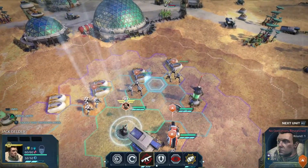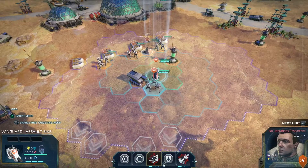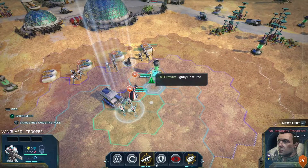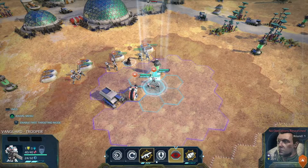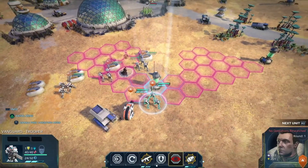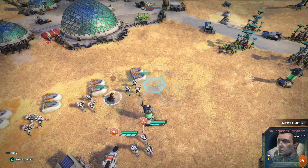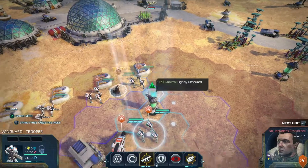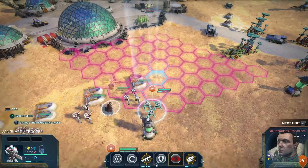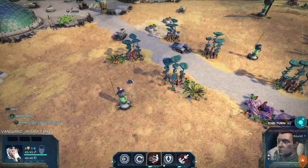I'll go ahead and move the commander up and put him into overwatch too. I play very cautiously. I notice their vision is obscured by this tower, so maybe I should move them a little farther — though if I move them up they won't be in cover. I'll do it for a little bit more overwatch action, and I'll move my motorcycle unit over to the side so it can come in and flank an enemy.